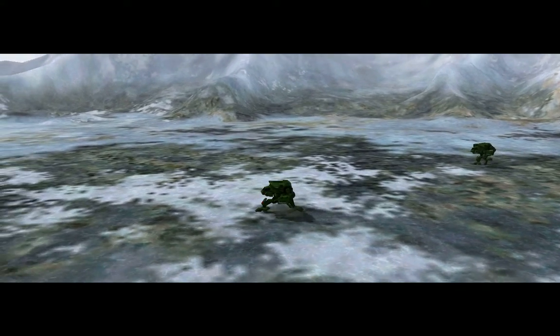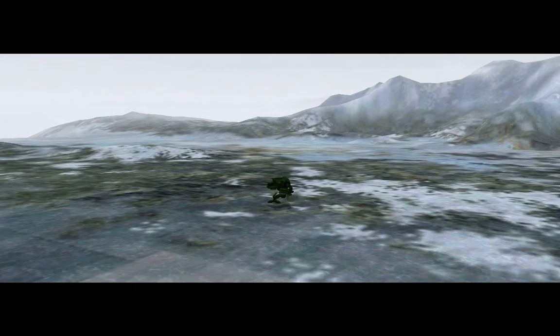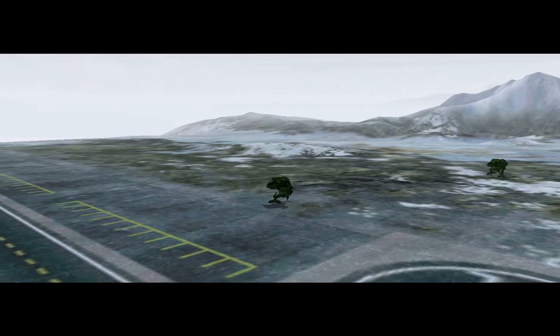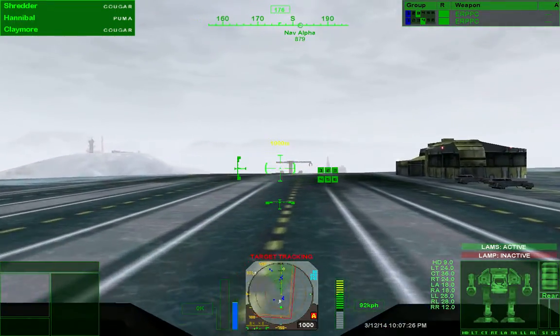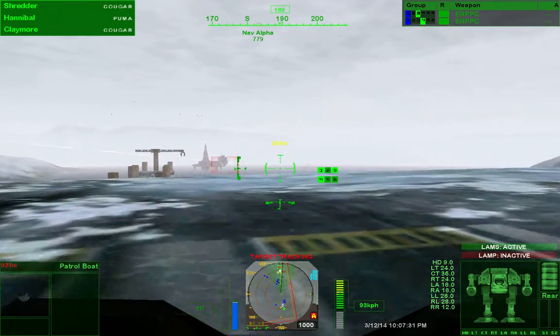Spectre 1, this is Deneb Control. Looks like you got here just in time. We show multiple inbound vectors in the water running coded signals on the military band. Roger, Deneb. Heading to Alpha for visual confirmation. Alpha dock confirms militia watercraft escorting barge. Looks like they came to do a little shopping — I'm sure they won't mind if we check their credentials. Moving to engage.